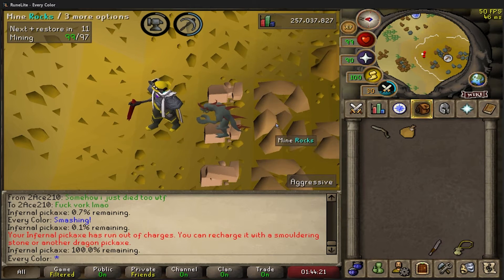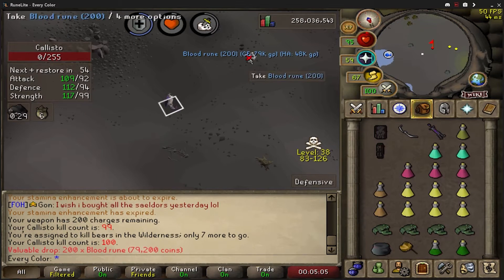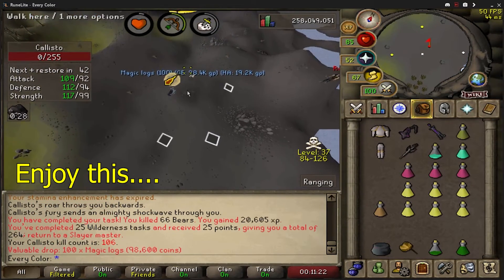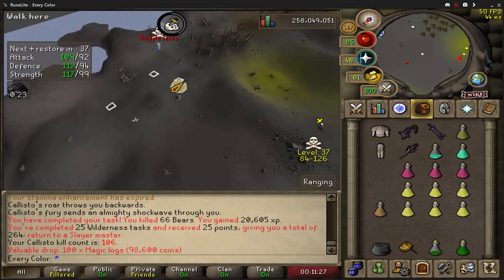Finally at the 100th kill of Callisto - take it. There's a guy that teleported in, end of the task, and I'm pretty sure he's a scout - and he is.